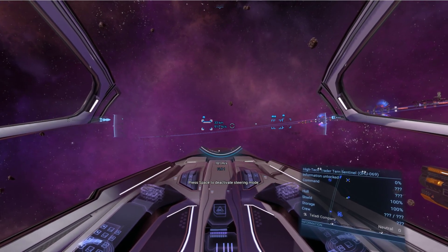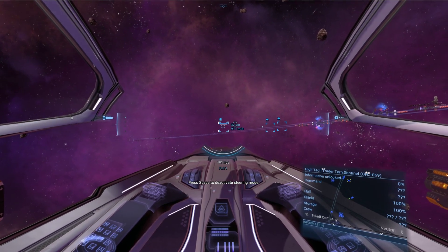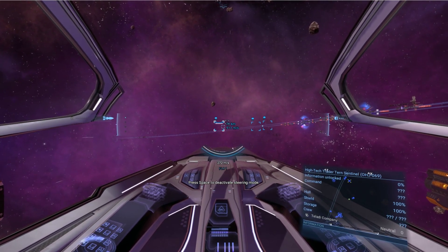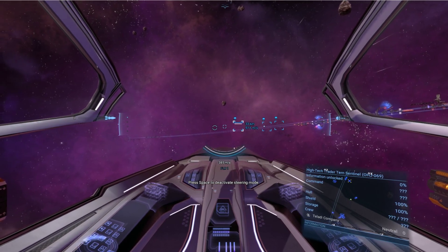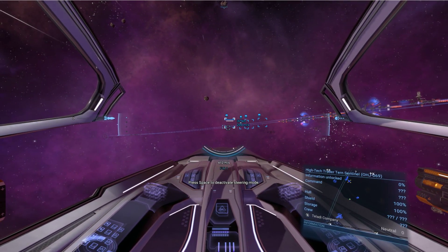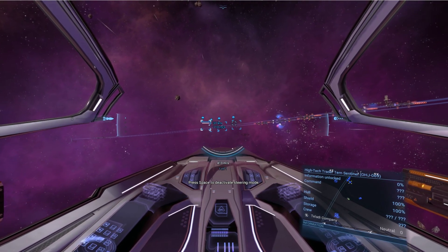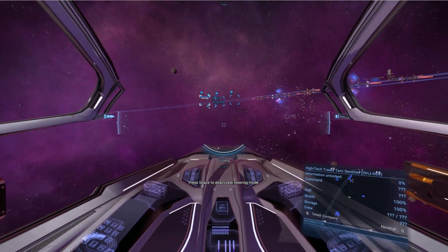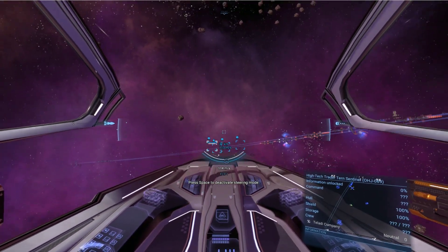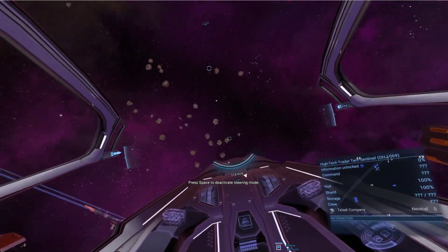Next one is match speed. For me that's Shift R — I believe that's the stock controls. That guy is pretty far away, but I'll match his speed — you can see the speed there — now I hit Shift R and it'll match the exact speed. It's pretty good when you're trailing a target and trying to shoot someone down.